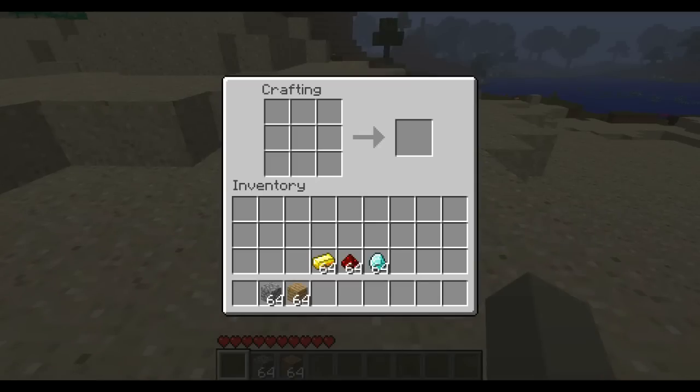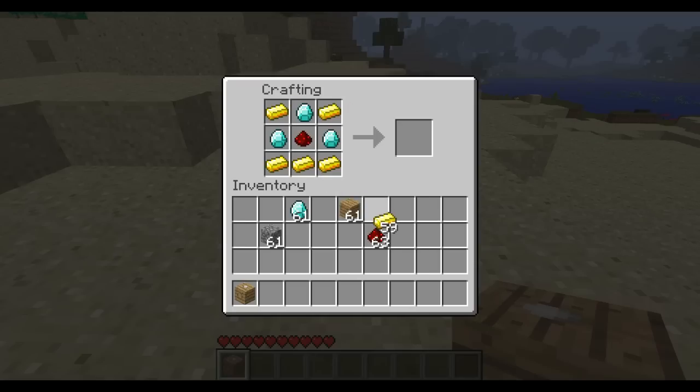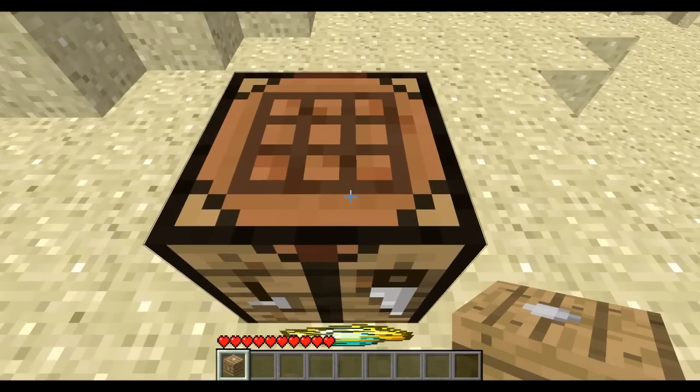Right now the crafting recipe, in my opinion, I don't really like it. I'm sure it will be changed, but right now it is sort of unfair, because it's kind of really cheap. It takes no time at all to get, and you get something pretty powerful. In my opinion, it should be something like a diamond surrounded in gold for the craft controller. That's what I think, anyways.